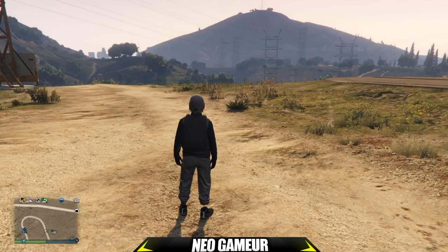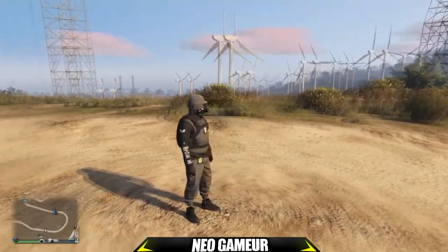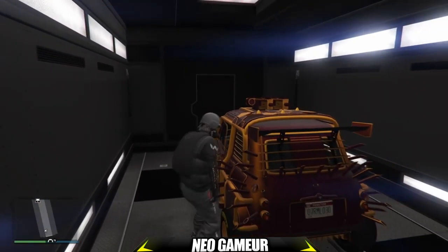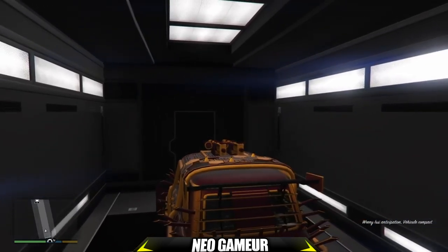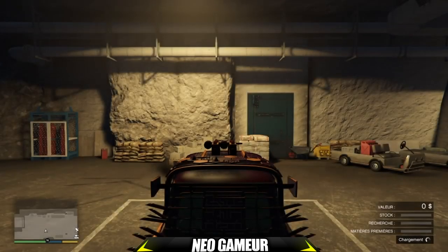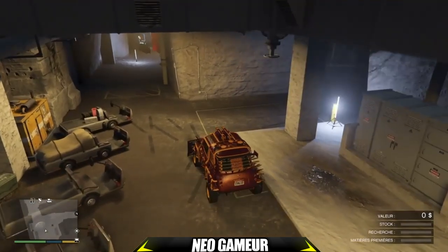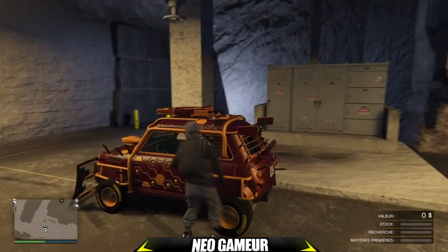Une fois tout ceci préparé, vous êtes prêt à réussir le glitch. Pour commencer, vous rentrez dans votre centre d'opération mobile, vous prenez votre véhicule que vous voulez dupliquer — pour ma part l'Issi Anticipation. Vous montez à l'intérieur et vous faites le bouton R2 pour sortir dehors. Là vous aurez un écran noir puis vous respawnez dans le parking du bunker. Une fois respawné, placez votre véhicule à côté de la plaque blanche. Descendez et laissez la porte du véhicule ouverte.